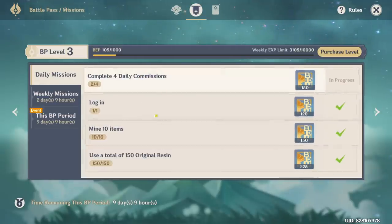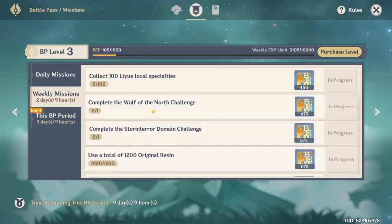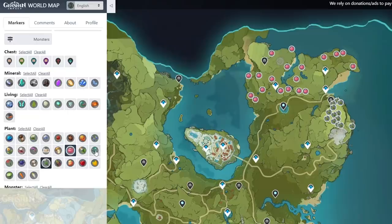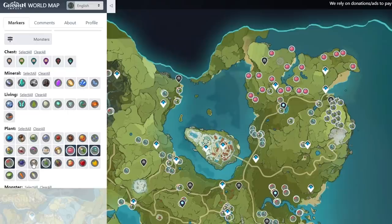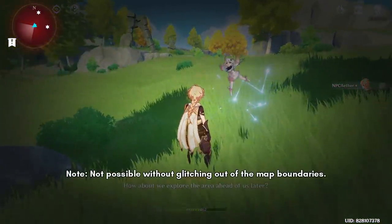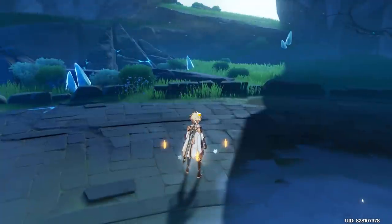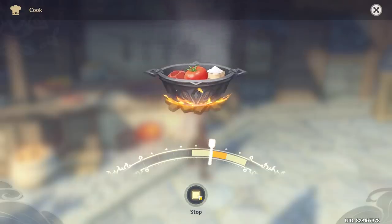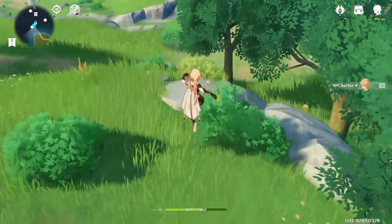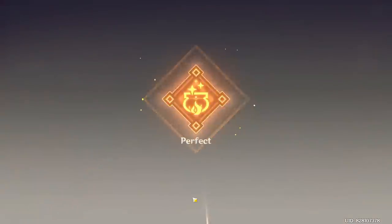The daily missions are pretty straightforward — you log in, mine some iron chunks, and spend some resin. Weekly missions, however, are a bit more complicated. You can collect 100 monster art specialties using some routes, but it is impossible to collect 100 Liria specialties since Liria is outside of the map. Using resin and defeating boss enemies are pretty straightforward tasks. Cooking 20 items can be done by collecting mushrooms around the map and buying fowls from a shop to cook chicken skewers.